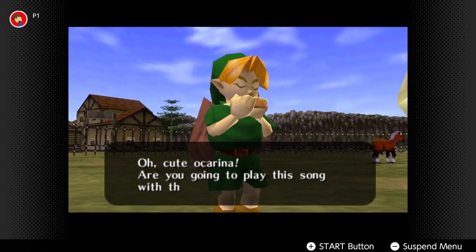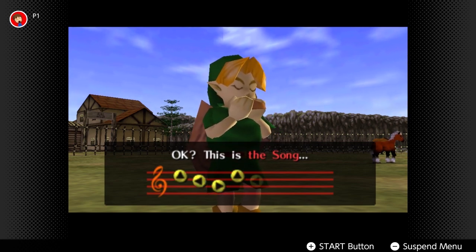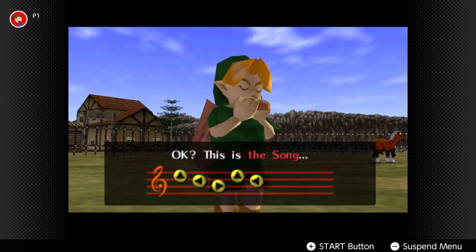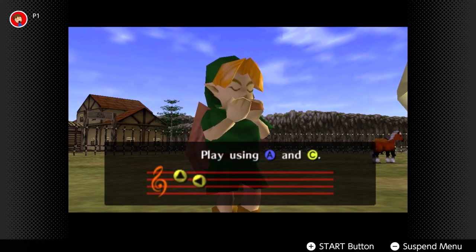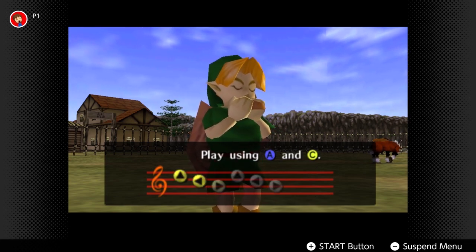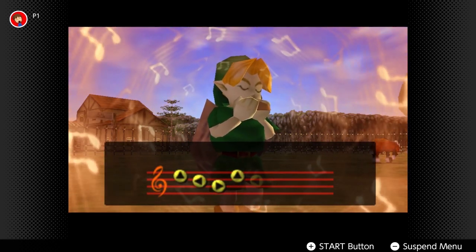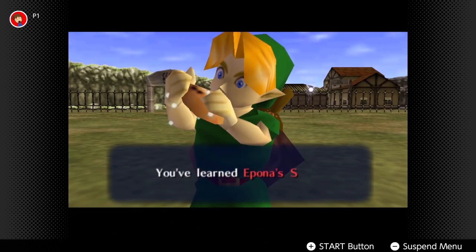You have to wait until she says she wants to sing together, then you can whip out your ocarina and she will teach you Epona's Song: up, left, right, up, left, right. Pretty easy to remember. One of the things I hate when editing is I never remember the songs, so I have to do a lot of cutting out me looking up in the menu what song I need to use.